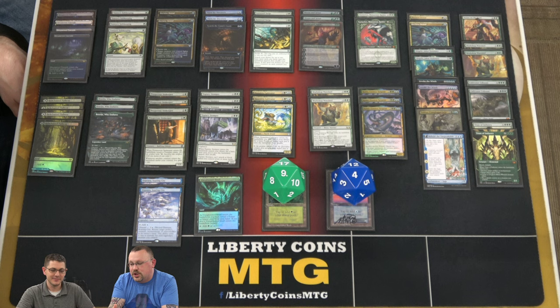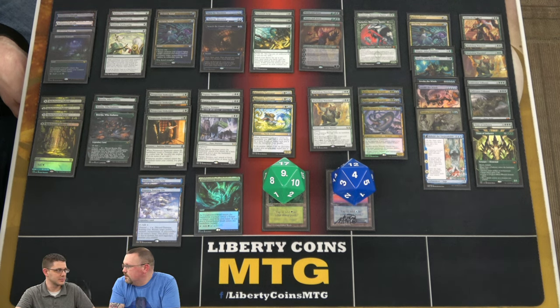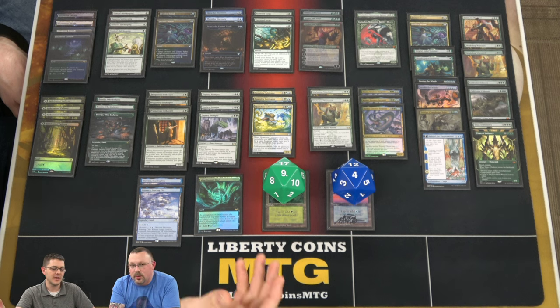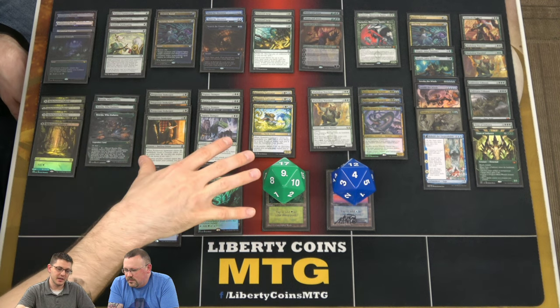Somebody brought this up and said there's just always an Explosive Vegetation in Standard, right? And I was like, I don't think there is. So I did some digging — turns out it's Explosive Vegetation with some huge upside, because you can just swing for lethal or very near lethal. I think you had three creatures in play — it's six power. And it makes it a way better late-game topdeck: when you don't need the ramp, you just get to make counters on things. So basically you're pretty happy with the main deck.